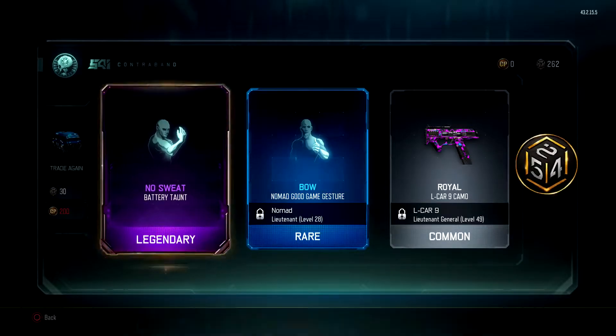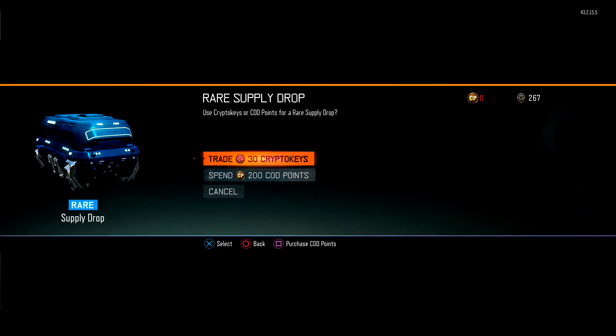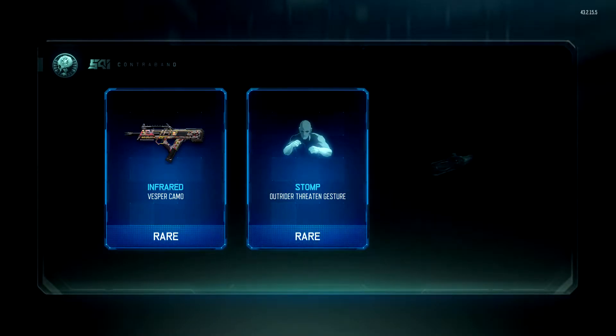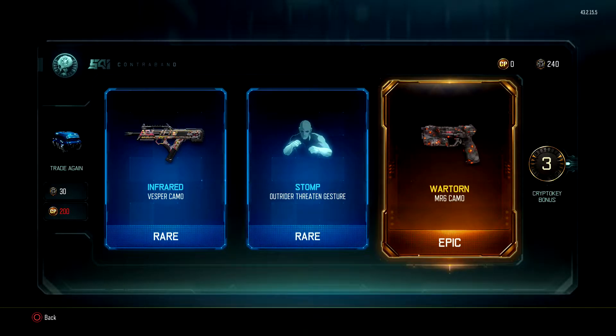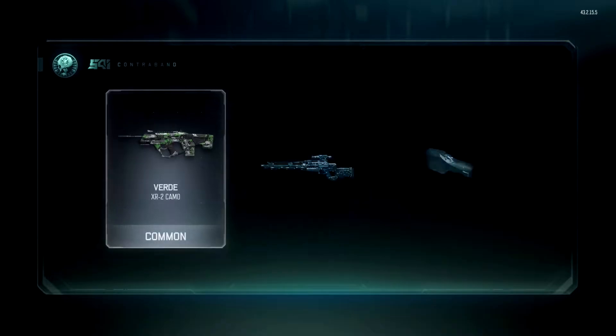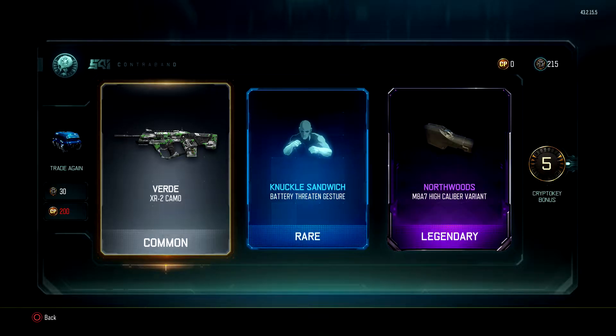Legendary, rare, common. On 48 now — rare, rare. Please be epic — yes! Oh for fuck, it's the same camo though. Oh the luck of that. 49, come on, let's do this. Common, rare, legendary — okay, got a legendary at least.